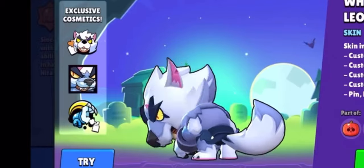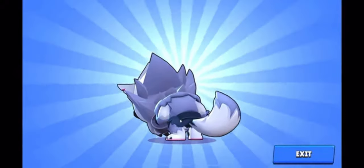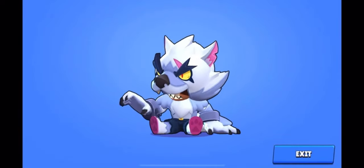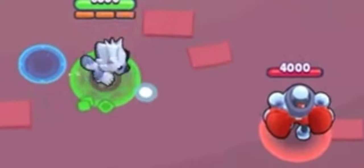For number two I'm gonna say White Wolf Leon, and for just 149 gems this skin is amazing. This is the winning animation — he gets so excited and jumpy. And this is the losing animation — he does the scratch and sniff. And this is what his main attack looks like: he shoots ice instead of like chains.